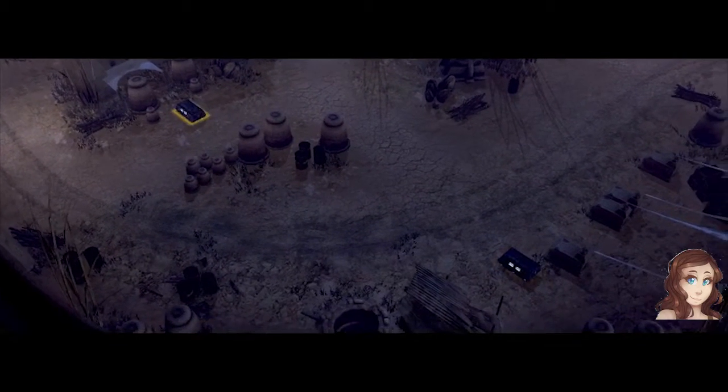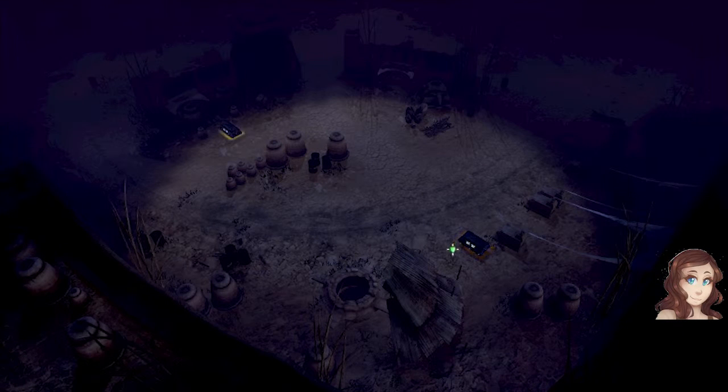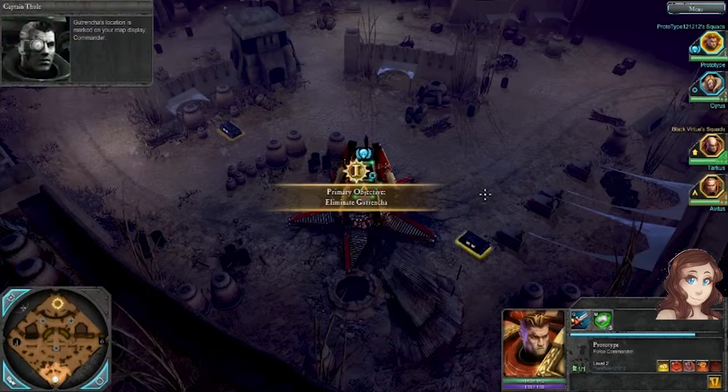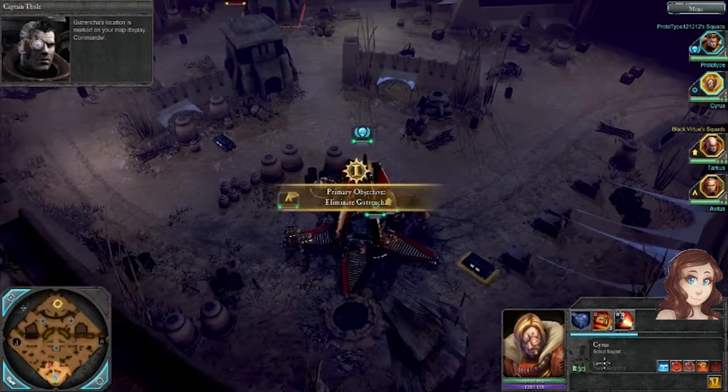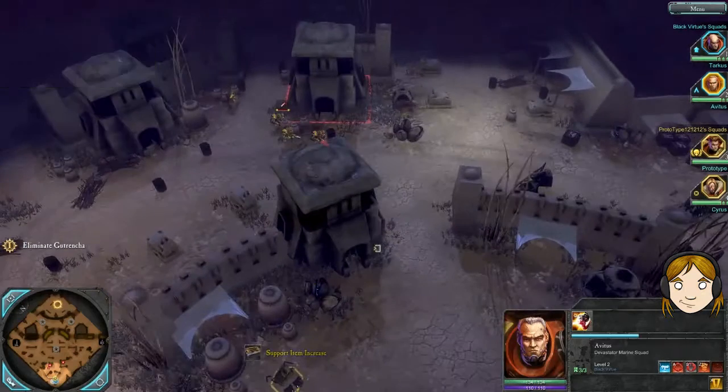You've got boys, you've got big boys, and then you've got knobs, which are even bigger than the big boys. Take from that what you will. Gutwrench's location is marked on your map display, Commander. You will need to fight through the orcs defending him.